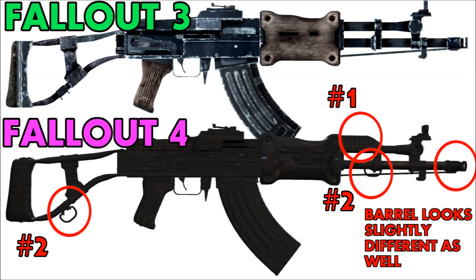Something interesting about the Chinese assault rifle model for Fallout 4 is that it looks very close to the original model from Fallout 3 — almost identical except for two notable differences. The first is a small piece between the left hand grip along the barrel and the barrel itself, as circled here. The second is a ring on the Fallout 4 model's stock, which would probably have supported a rifle sling or strap.